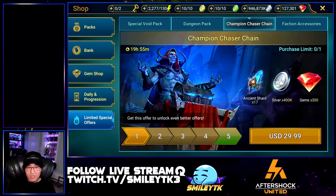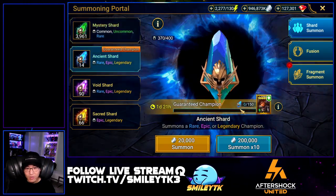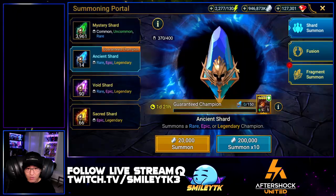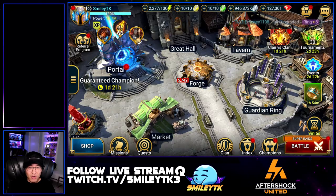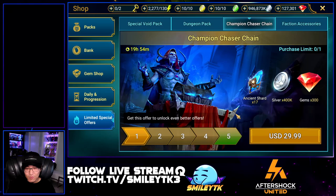Welcome back to the channel. We have a brand new pack offer in the shop right now called the Champion Chaser Chain. It aligns with the current guaranteed legendary for Ragash — if you summon 150 ancient shards you get a Ragash for free, basically guaranteed. This pack offer is essentially built around that, and I want to break down the pricing as well as the resources in the visual.